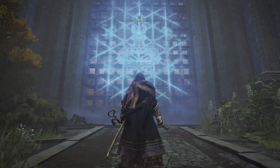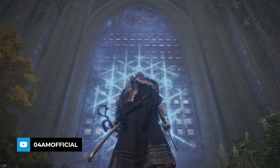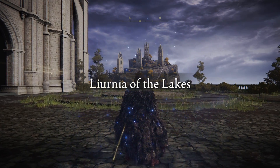The Raya Lucaria Academy is a magical place filled with treasure. If you found this huge magical gate and you're standing right in front of it, but before you can enter it, you first need to get your hands on a Glintstone Academy Key.